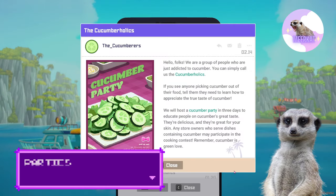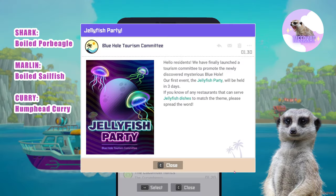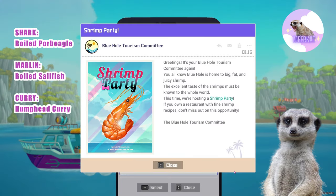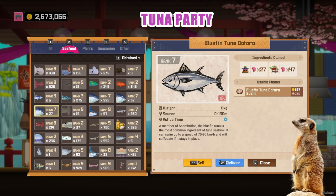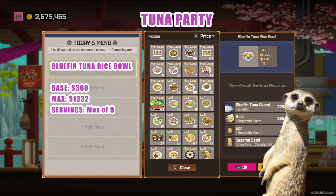Parties. The best dishes for parties are the most expensive ones, of course. If you choose the poor beagle option on the lineup, you'd have no problem with a shark party. The boiled sailfish will also cover the marlin party, and the humphead parrot curry will cover the curry party. For the tuna party — bluefin tuna rice bowl. Remember when I said we'd need bluefin tuna for the endgame? It's for this dish. It's the most expensive tuna dish and requires bluefin tuna akami. When you catch and breed tuna, you get three types of meat, and since we only need one type for this dish, you can sell the other two for extra income. This sells for a base of 360 and a max of 1,332. You'd only really need one more employee to acquire sesame. Complete ingredients are bluefin tuna akami, rice, egg, and sesame.